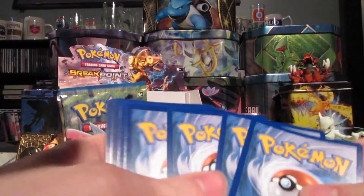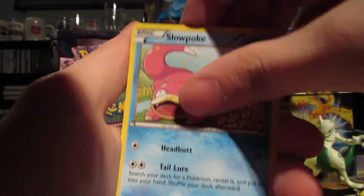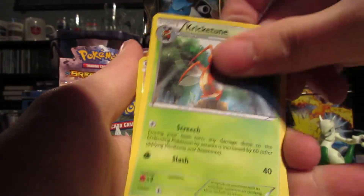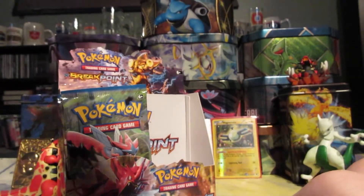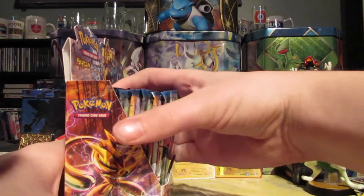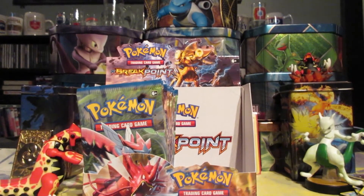Last pack. We got Cricketot, Shellder, Drowzee, Slowpoke, Clefairy, Tierno, Cloyster, Cricketune, Reverse Growlithe, and a Regular Rare Pangoro. What is going on? Well, we still got two parts left in this opening. Stay tuned for next time. See ya!